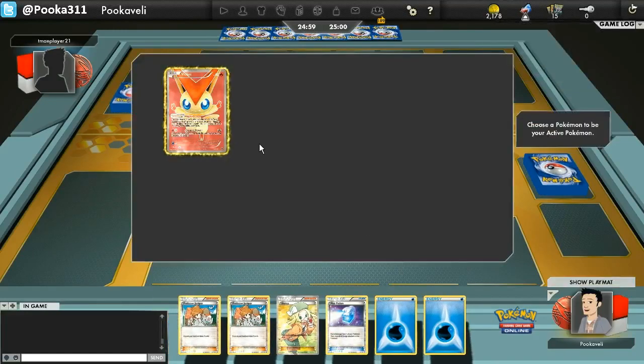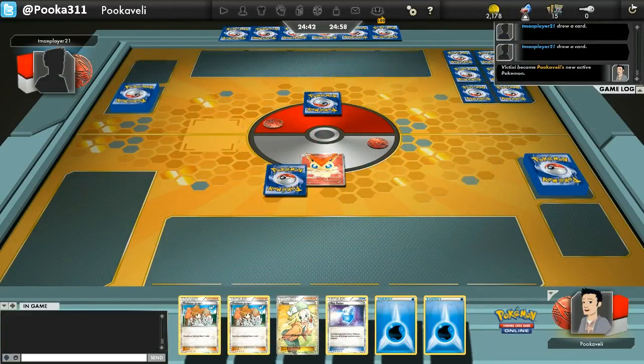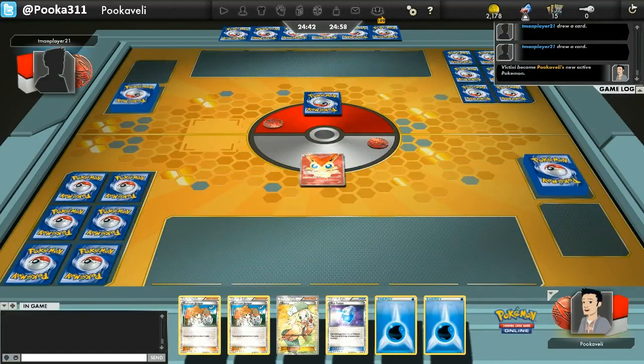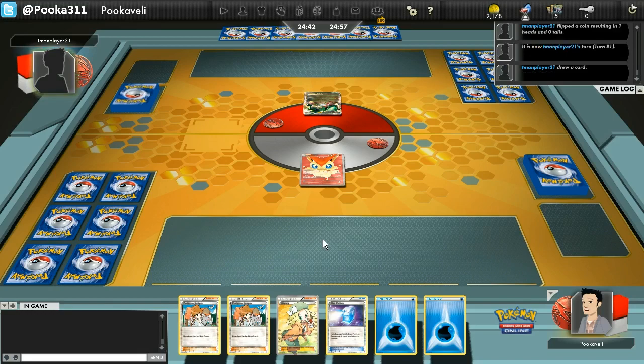Hello everyone, this is Pooka and welcome to another game I played on PTCGO, Pokemon Trading Card Game Online. This time around I'm going to be using a Wailord Blastoise deck against a player named T-Man Player 21, who flips over a Rayquaza EX.